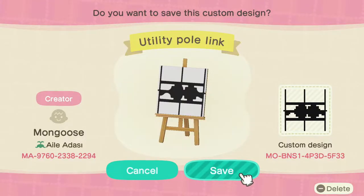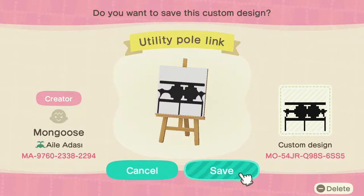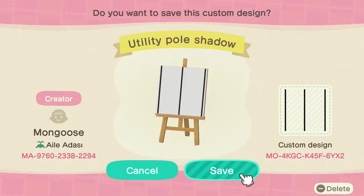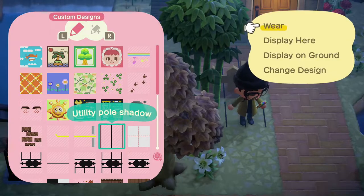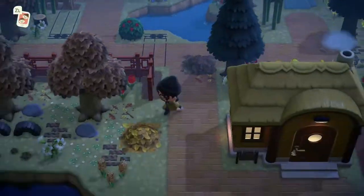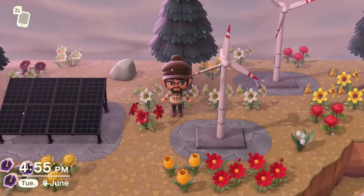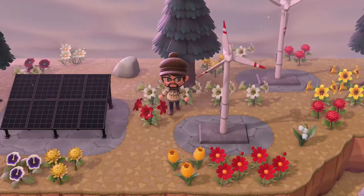First you should get the designs I've made here. Lay them out across town first, so that you know how many utility poles you will need before ordering them. Once you've got your orders in, start placing them down on the connector designs and that's it, literally. Now for extra detail, you can also add in some solar panels and wind turbines to fully complete the theme.